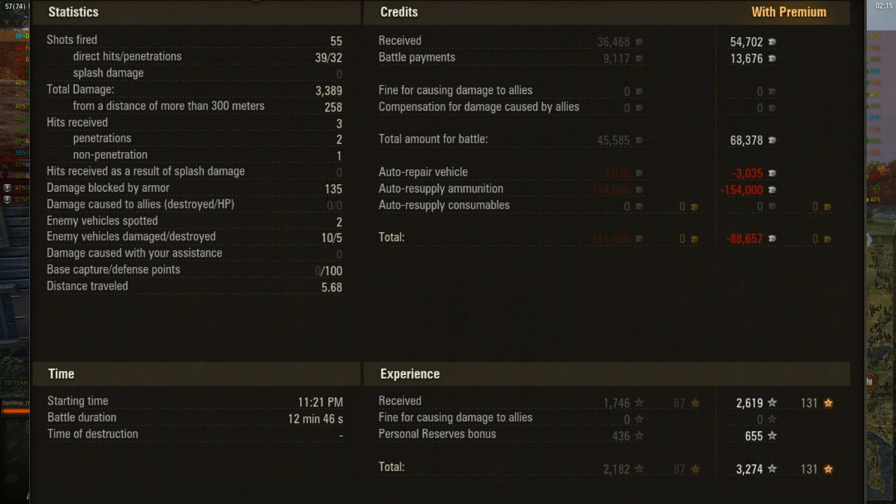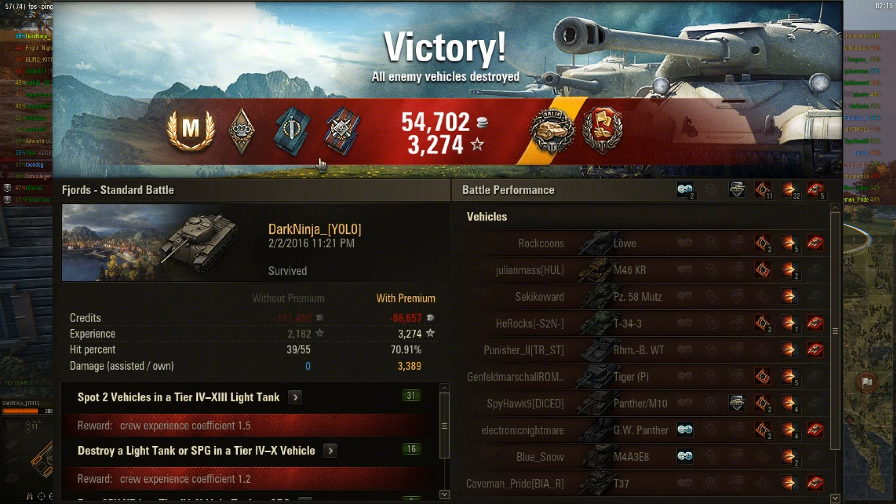3,389 points of damage and 5 kills. 39 of 55 shooting, 71%. He lost 88,657 credits. With the exception of 2H Reaver, he only carries premium ammo, so pretty much every fight he's going to lose money unless he gets a lot of spotting damage. In this case he got 0 spotting damage and only 2 spots. 100 points of cap defense. And he survived the fight, got awarded 2,619 XP. Also got an Orlik, the Defender, Bruiser, Fighter, and Fire for Effect mini medals. That gives him a 2nd place battle score of 2,689.